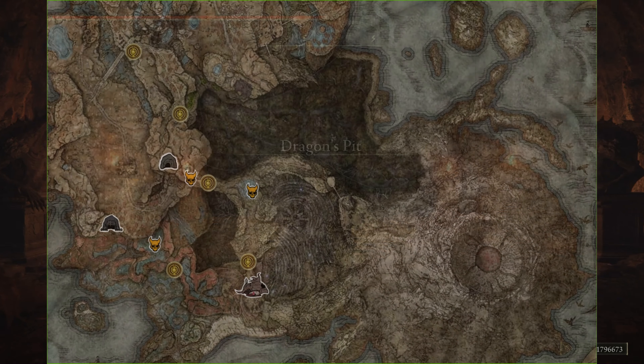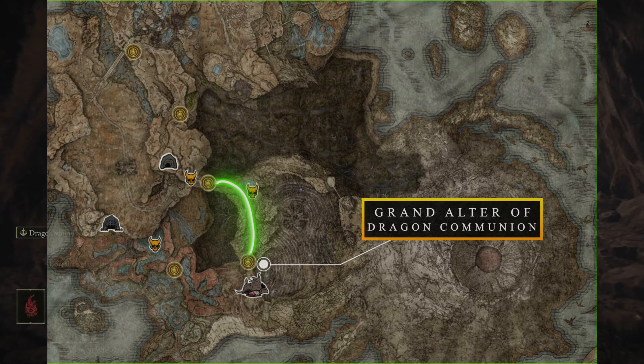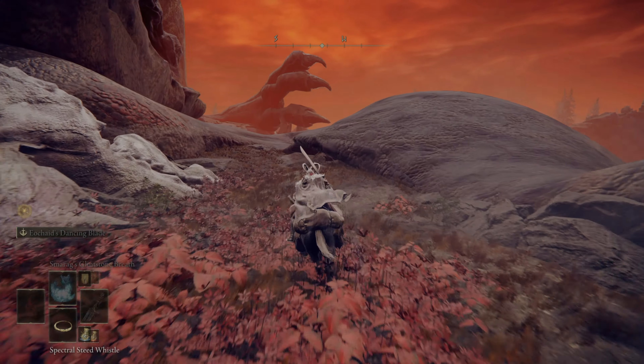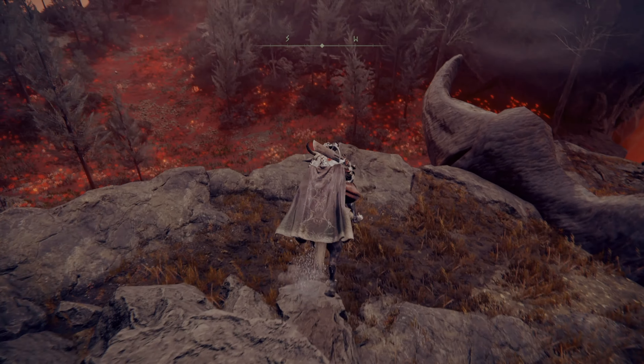From the Dragon Pit Terminus site of grace, you'll head out of the cave and follow the highlighted route, bypassing the Sleeping Drake in the pond and heading toward the Grand Altar of Dragon Communion. From the altar, you'll head southwest over the dragon's back foot, where you'll reach a small ledge, and once you hop over it, you'll enter a field full of blood-red flowers, which marks the edge of Charo's Hidden Grave.